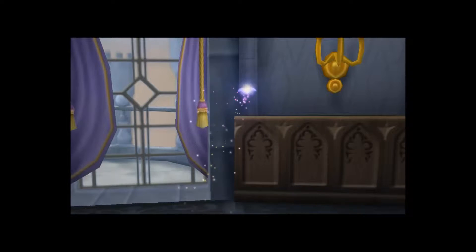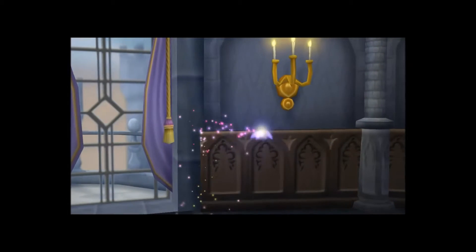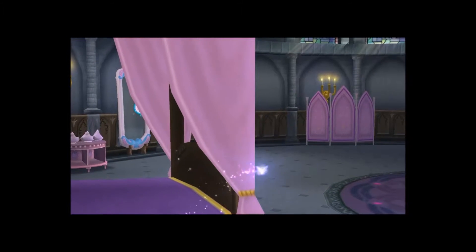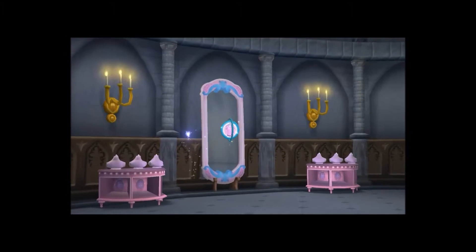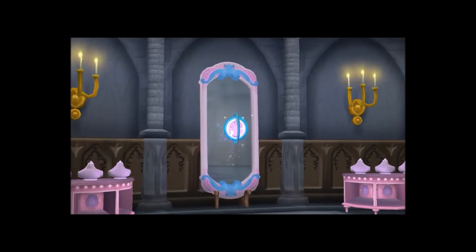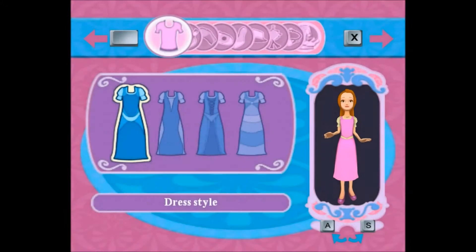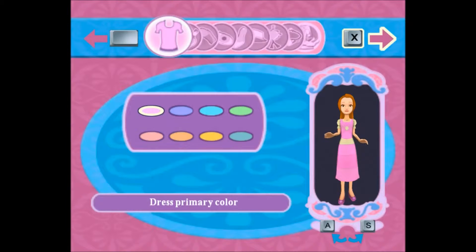'Now do you remember what you used to look like?' 'No, I don't remember at all.' 'Not to worry, just follow me to the mirror. We can even pick out a new dress for you. This is where you can come anytime to change your dress, hairstyle, shoes, and all sorts of other things.' I am absolutely excited about this! 'Here we are — to pick a new dress, use the right arrow key. See how your dress changed? Keep moving right to see all the dresses, then press X.'